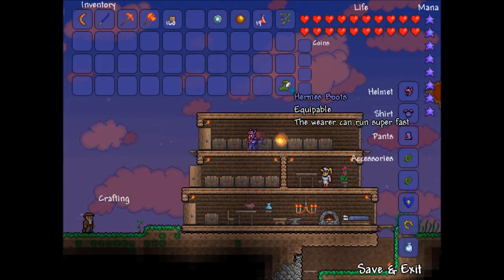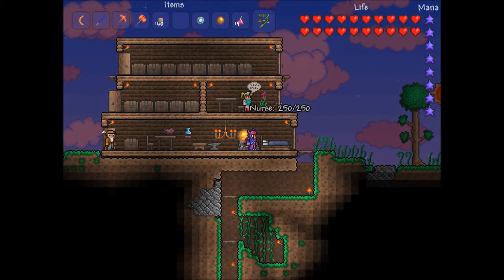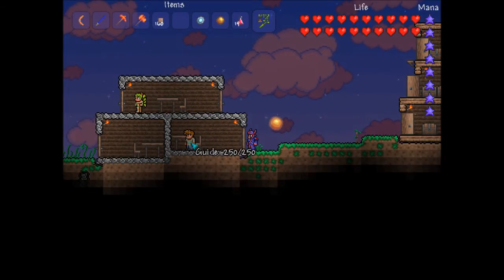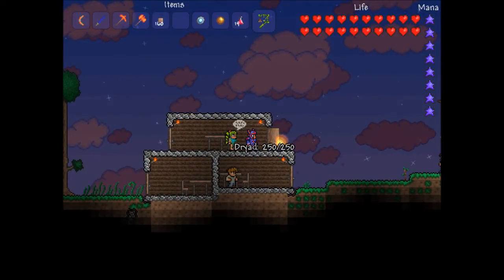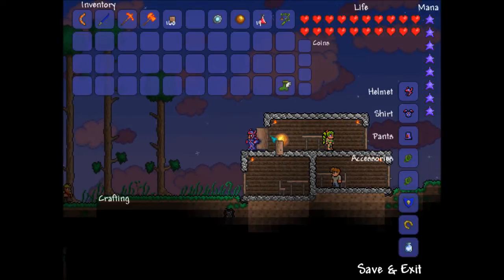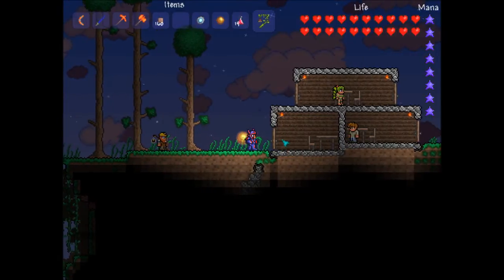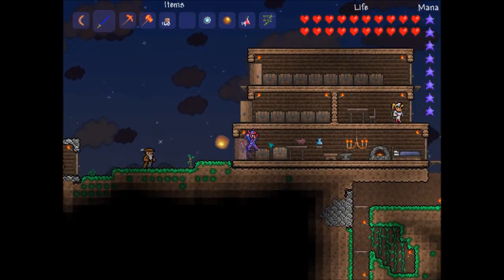This is my house. I got a Nurse here, and the Merchant lives in this house over here — the Guide is just visiting. There's also another NPC I'm not sure how to pronounce, and he lives in here. So yeah, that's my little village.